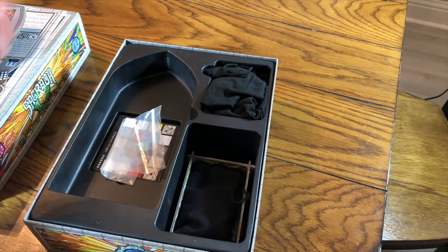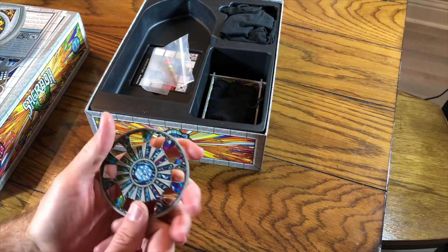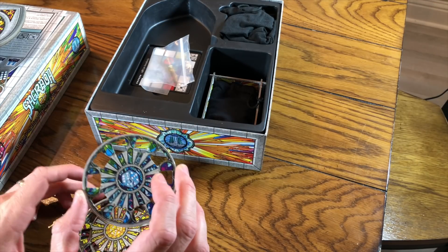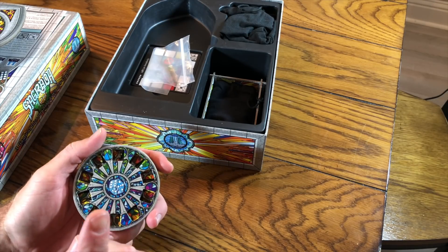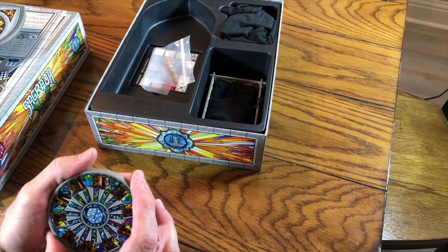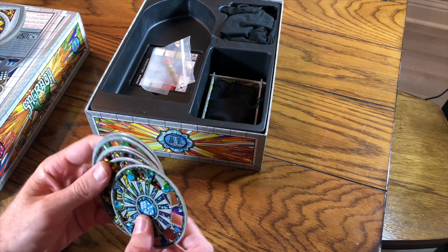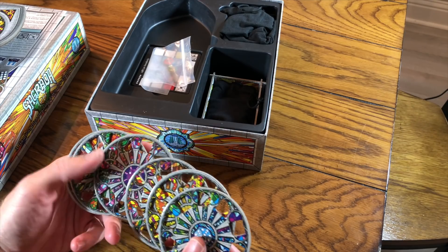The individual dice trays work like this: at the beginning of the game, everyone takes some dice — two of each color — and puts them in their individual dice tray. You roll them and whatever they land on, they stay. This sits there permanently till the end of the game. So instead of doing a snake draft up and back, you do a draft one time and also pull dice from your personal player board. It sounds easy but it's actually really tough — a nice chunky piece added to the game.